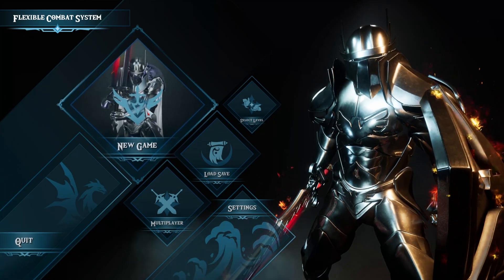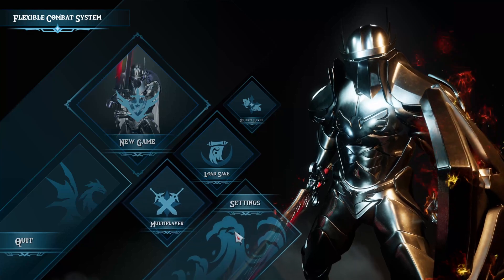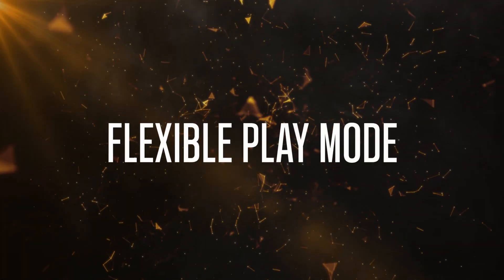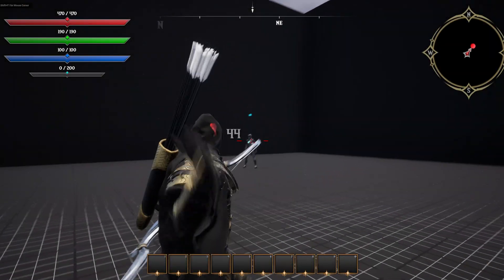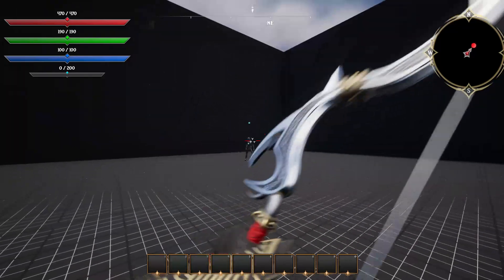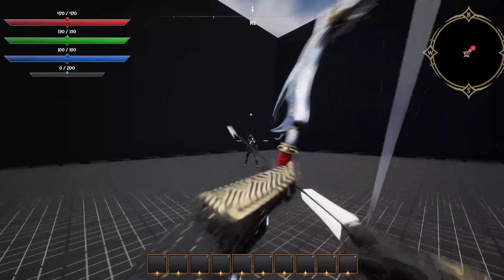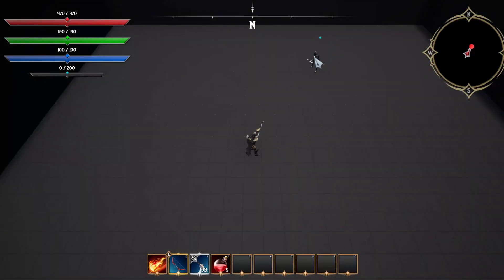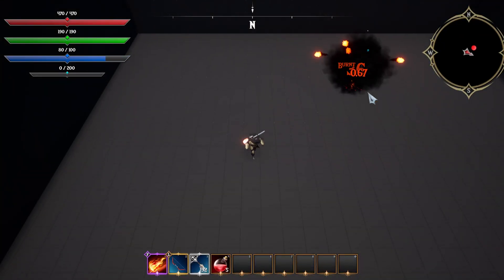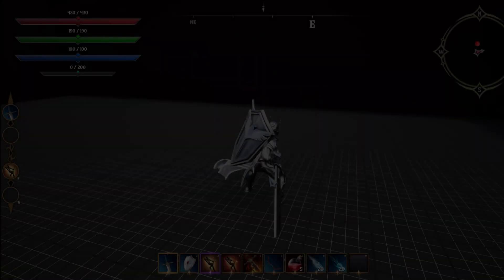Welcome to the Flexible Combat System 2024 update. What used to be a tutorial change has been implemented directly into the system, allowing you to design games not just for third person but first person and top down with a flick of a setting.